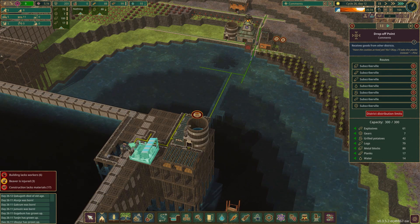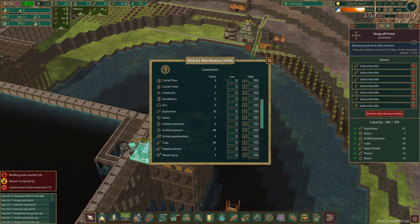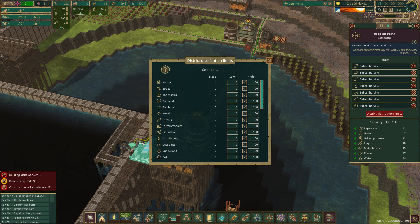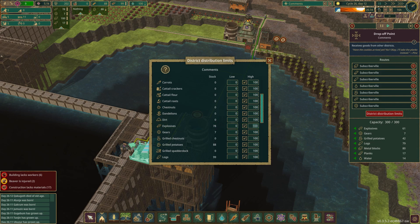Why do they keep delivering stuff? Not sure. Because it shouldn't have 80 explosives. Oh, the drop-off point. Wait — I have to do the drop-off point? Oh no. Okay, so explosives go in alphabetic order. Explosives — we want 50.